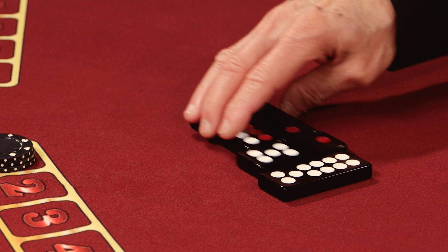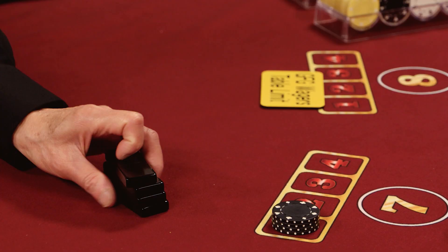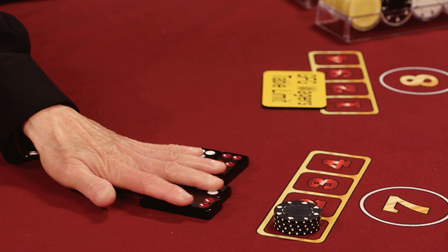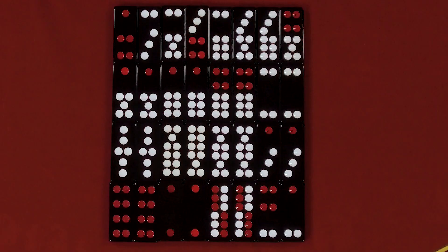After all player hands have been set, the player dealer exposes and sets their hand. The house dealer will then turn up each player's hand in turn counterclockwise, beginning with the player who received the action button, and compare them against the dealer's hands to determine the outcome of the game.